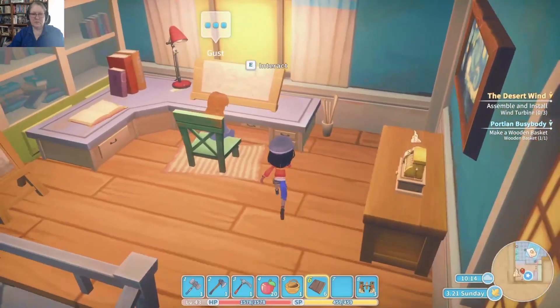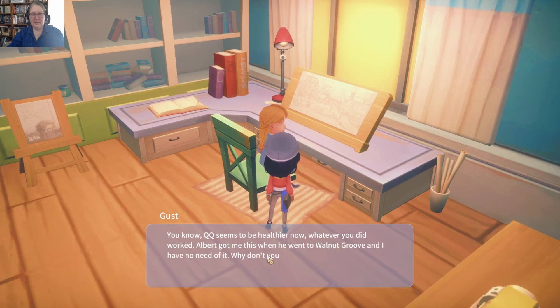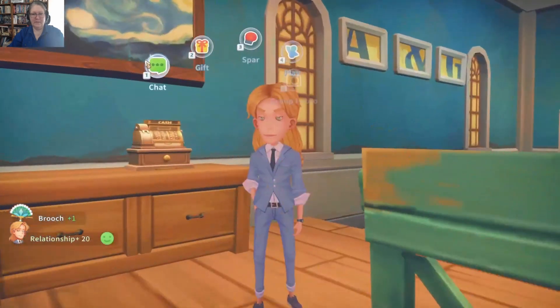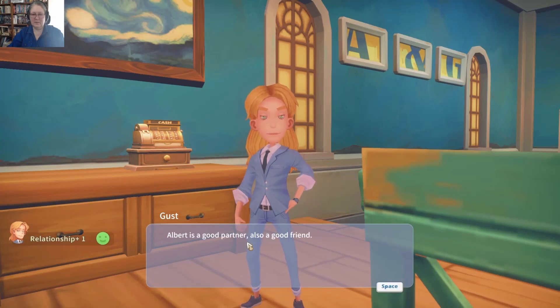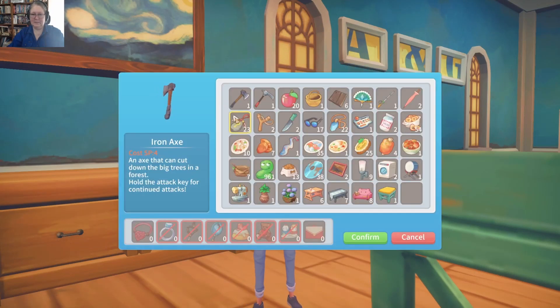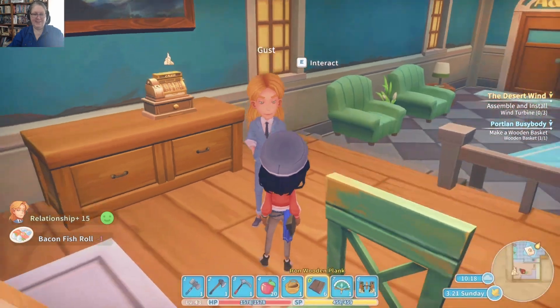Hey Gust, how are you doing? 'QQ seems to be healthier now — whatever you did worked. Albert got me this when he went to Walnut Grove and I have no need of it. Why don't you take it?' Okay. Here, have a gift. 'Albert is a good partner — also a good friend.' Have breakfast, you grumpy man. 'You've chosen wisely this time.' Ha, you're welcome. Now I have stars over here to get rid of. I really hate trying the other options — how would you feel if someone said, 'Hey, your friend gave me this thing you gave to your friend'? It just seems like a poison chalice, really.